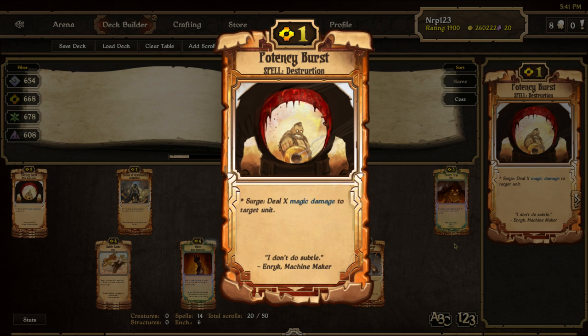Potency Burst is a new removal spell from Set 7 Echoes. The 1 cost can be deceiving because it has the Surge trait — using this spell on a target opponent unit deals damage equal to the amount of energy you had when you played this, minus one. It can function as a turn two or three Spark on pesky veterans or braves, or it can be a 6 cost substitute for Round Dispersal. Three of these in the deck means I don't feel the need to run any Sparks or Dispersals.